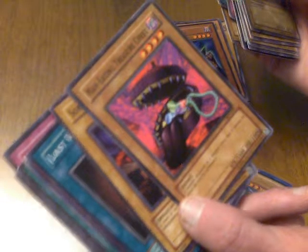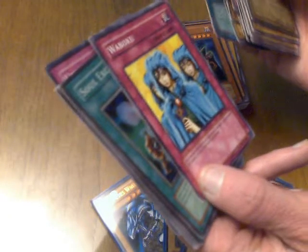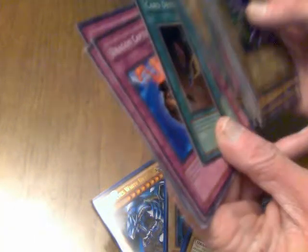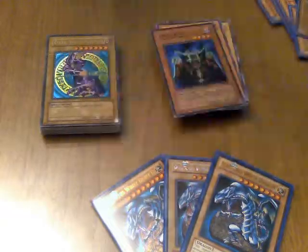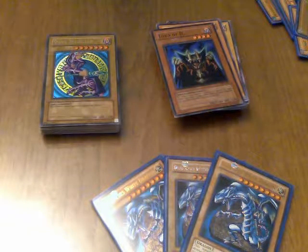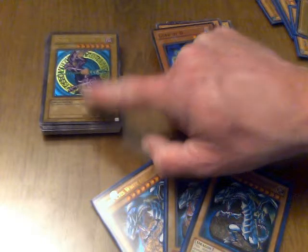Man-eating Treasure Chest: 1,600 attack, good for back then. Waboku is okay. Card Destruction has its uses. Things like Man-Eater Bug and Trap Master — Trap Master's a bit too situational, but Man-Eater Bug is good. The decks came with a few good cards, but mostly as soon as new sets came out, you'd look for better options right away. Dark Magician is still one of the most supported monsters in the game.